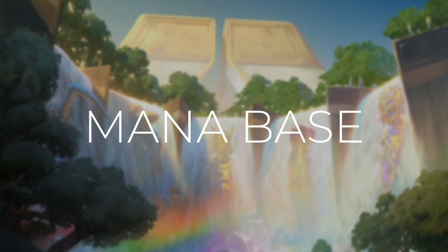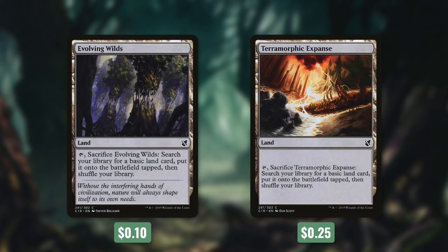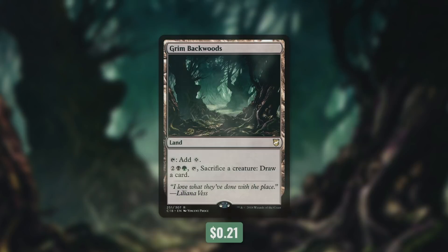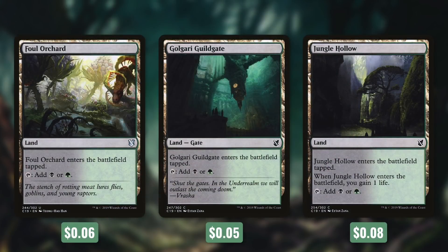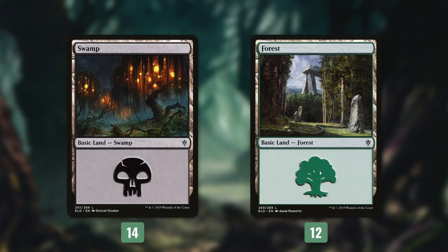Now that we've gone through the spells in this deck, let's go to the mana base. First up, Evolving Wilds and Terramorphic Expanse — both can be tapped and sacrificed to get a basic land into play tapped. We've got two lands that can ramp us with Myriad Landscape and Blighted Woodland. There's Grim Backwoods, which we can tap for our colors, or pay two black green and tap and sacrifice a creature to draw a card. We're also running Vivid Grove, three lands that come into play tapped and tap for black or green mana, our bounce land Golgari Rot Farm, and 26 basics — 14 swamps and 12 forests.